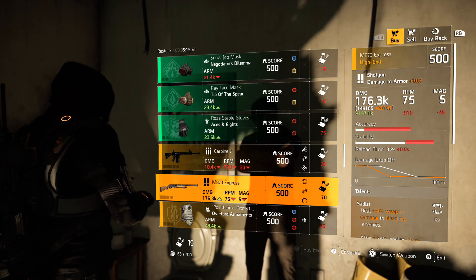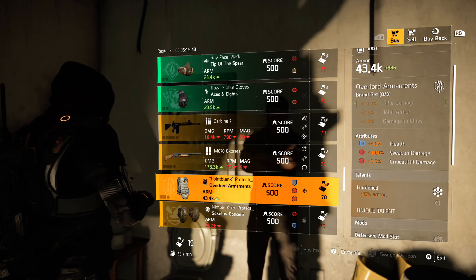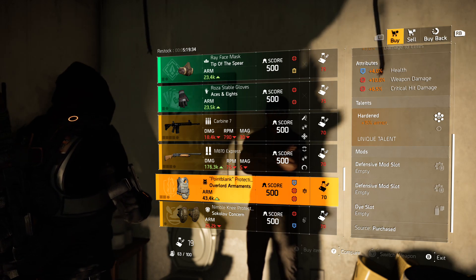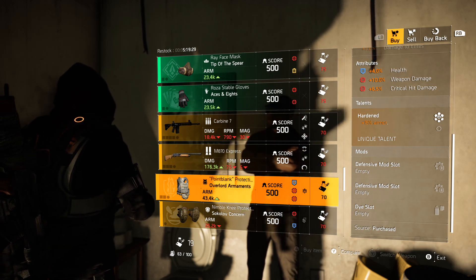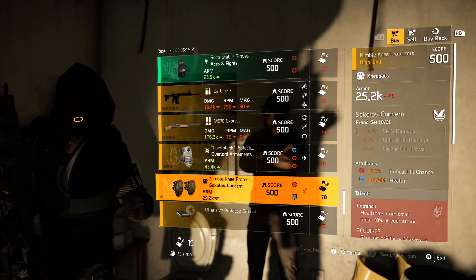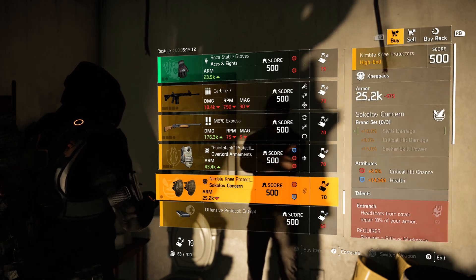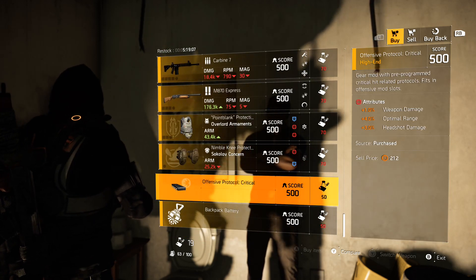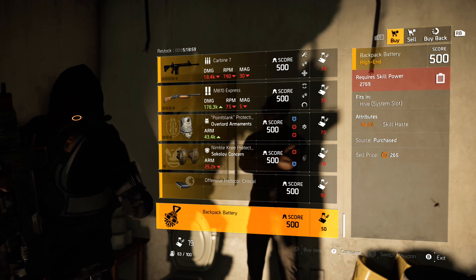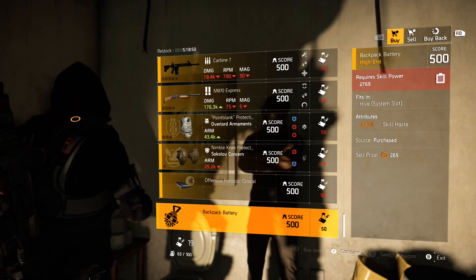Overlord Armament chest piece: health percentage, weapon damage, and crit damage with Hardened and two blue mod slots. That's actually decent — I would re-roll the crit damage for either health or armor, and keep the low health percentage and weapon damage. That's actually not a bad pickup. Sokolov Concern knee pads: crit chance and health with Entrench — if you like to run Entrench do it, but not on Sokolov, so I'll pass. Offensive Protocol mod: critical weapon damage, optimal range, and headshot damage — pass. Hive mod for the system slot: skill haste at 92.3 — that's decent, not perfect but okay.